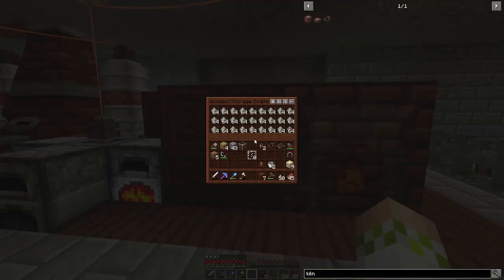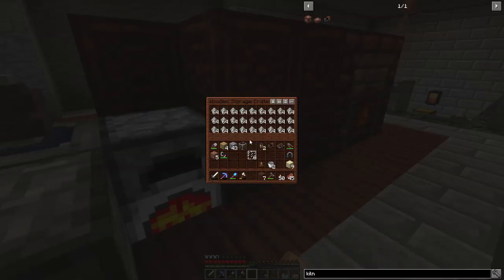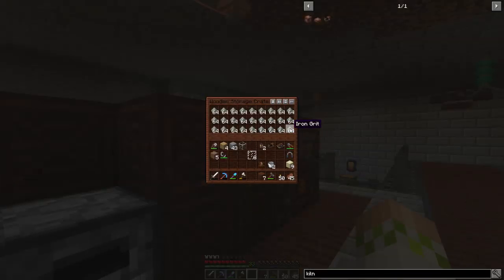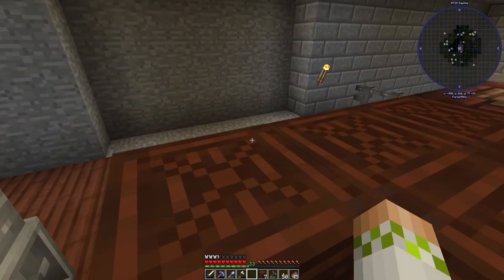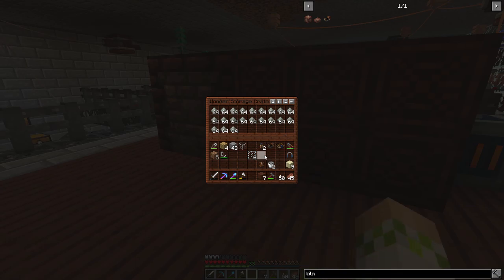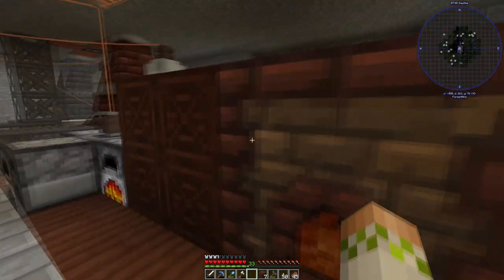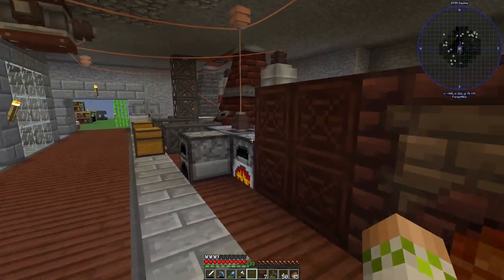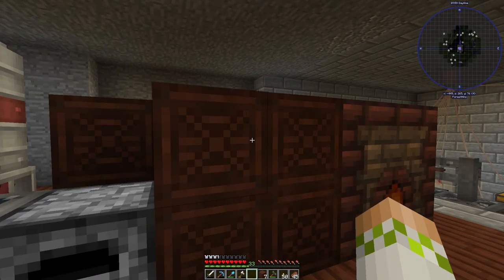Even though only about 5% of this is iron, it netted me a bunch of stacks of iron — I'd say about 9 to 10 stacks of iron grit total across all the crates. So a lot of iron, actually — more than we're probably going to need for a while. I thought it was pretty funny that we ended up with all of that, because I definitely would have liked to manage it better. I would never have let this thing run so much if I had known.